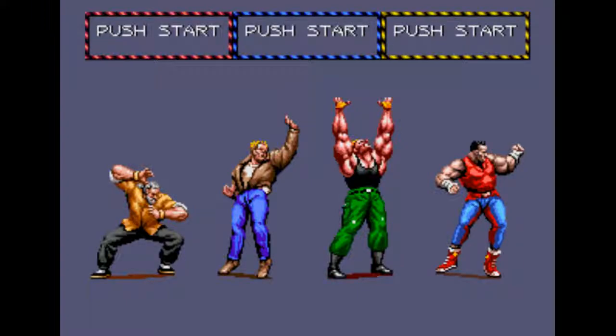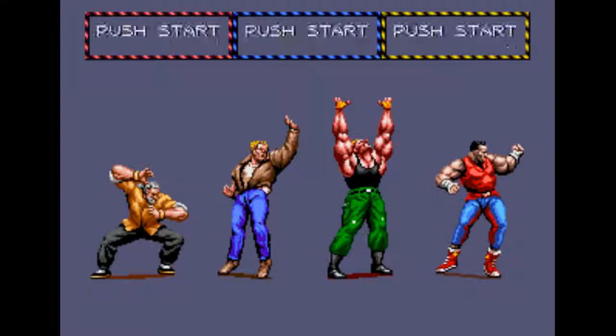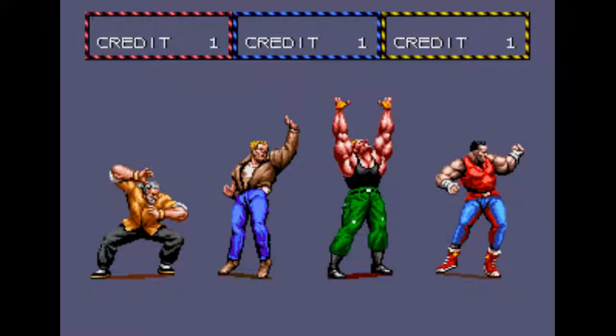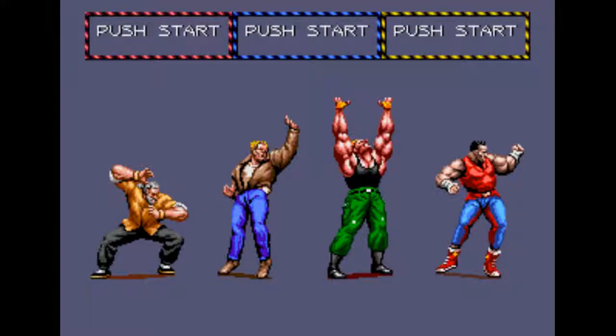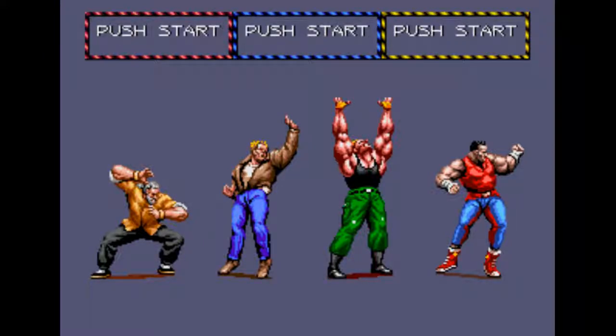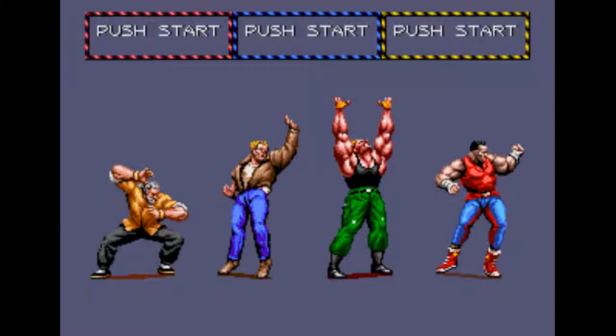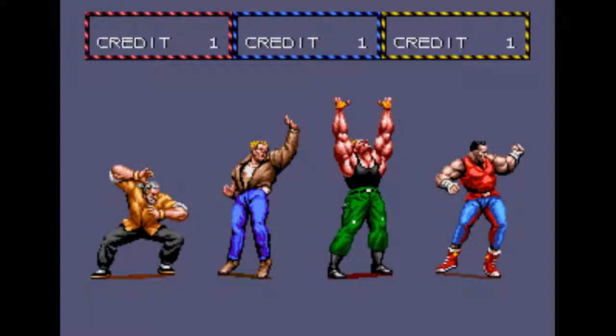From left to right, it's Gung-Ho, FF, King, and Buster. FF and King are the good characters — I've seen the most 1CC runs with them. Buster is good, not as good, but still viable. Then there's Gung-Ho, and you're just asking to not beat the game on one credit. It's possible, and I'll put a link in the description, but using the other three it's not as bad.